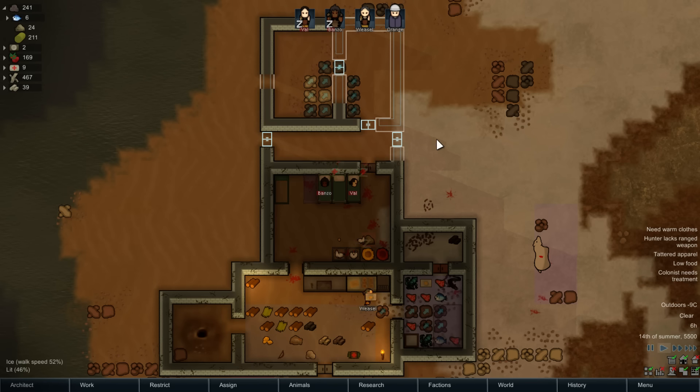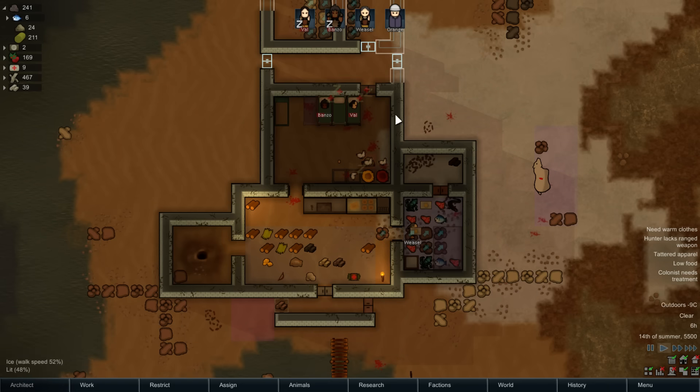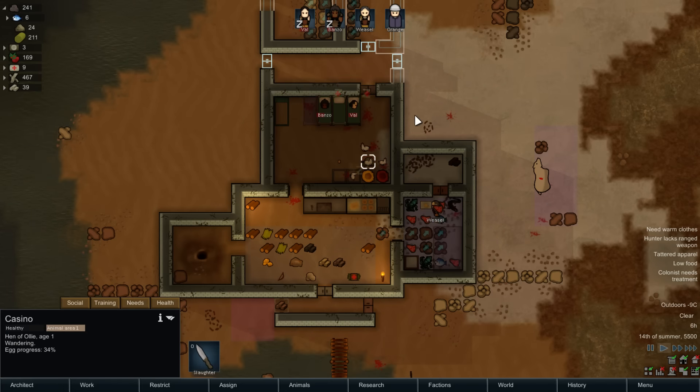Hello and welcome back to Let's Play Room World in the town of Ollie and his chick number one and chick number two. And who's the other one? Heidi. Heidi and Casino.